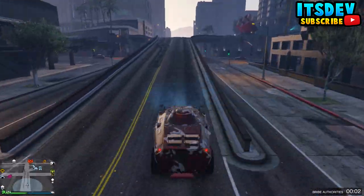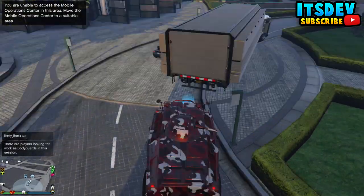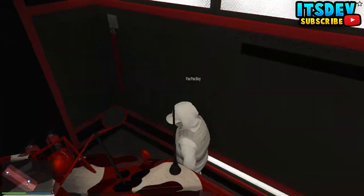Get inside the APC with your friend and drive out, drive back inside, and drive out again. The second time you drive out, the car is going to save as an APC and it won't turn into a stock LG. This is the part where you want to save it inside any garage of your choice.